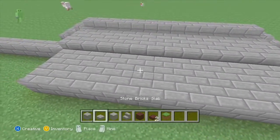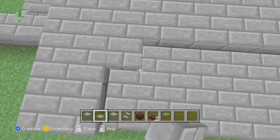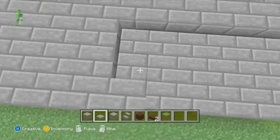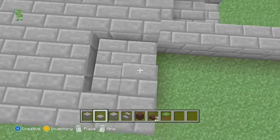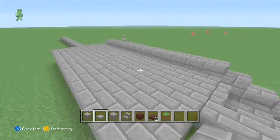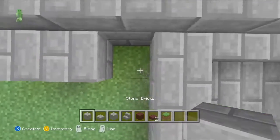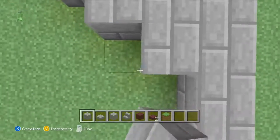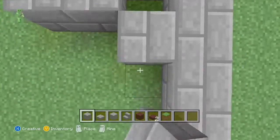Now we're going to fill in the gaps with slabs, just like I'm doing right now. It's going to be actually quite fast. I just want to get this done — the mansion's going to take quite a long time. Now we're just going to get our stone bricks and fill it in like so, all the way to the end.